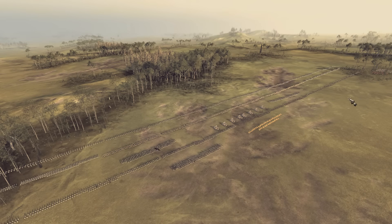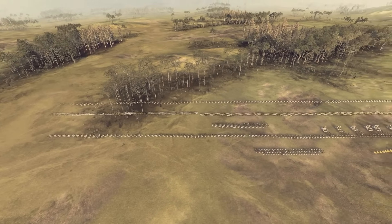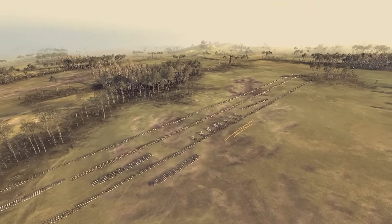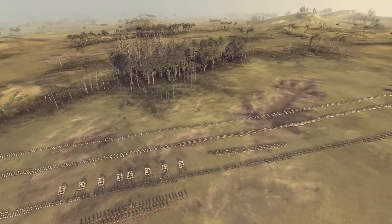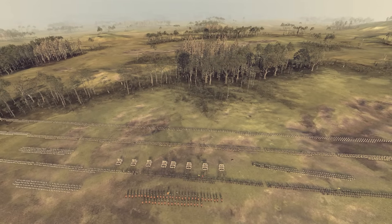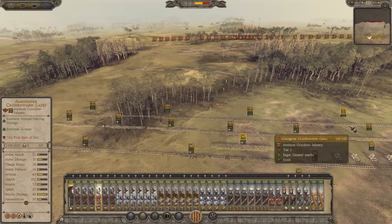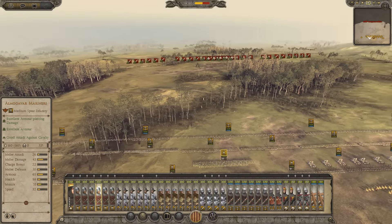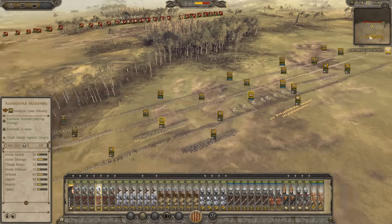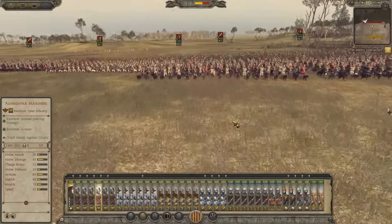Hello everyone and welcome back to Medieval Kingdom's Total War. Today we've got a huge battle. I turned on the large army, so I've only got about 37 units and the AI's got 40. I'm playing as Aragon and we're going up against Bulgaria. That's their force coming on in one long line. It's going to be very interesting to see if we're going to win today. Let's take a little look at the Bulgarian's units.